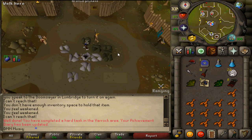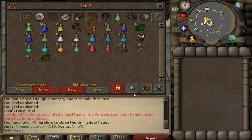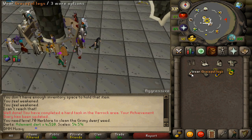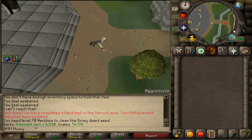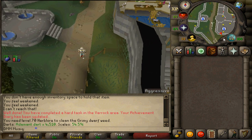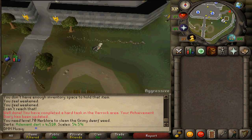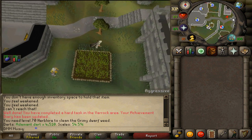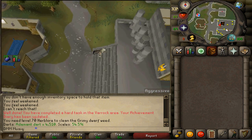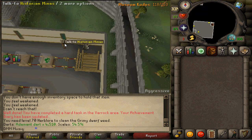For the final tasks, go to Varrock, deposit your heavy items at the bank and bring your Graceful outfit. Head to the Varrock Museum where you need to reach 153 kudos. Note that we'll also need to dig up a Yew tree for 2 Yew roots — but we must wait for the tree to fully grow before that task. In the museum, go to the second floor and talk to Historian Minas just next to the stairs.